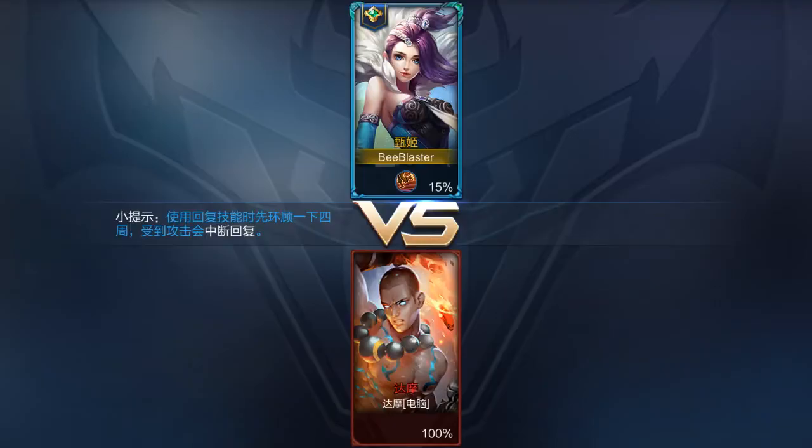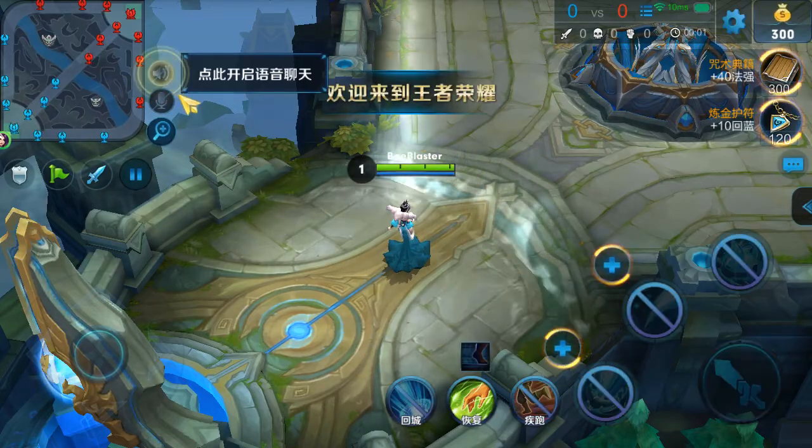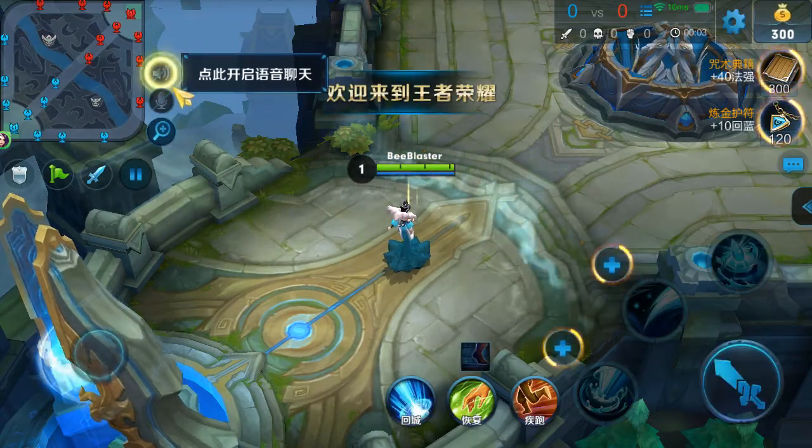The character I'm using for this is Zenji, and the reason is simple: most of her skills have these annoying long delays, so it's all about timing and accuracy. That's basically how you deal with lag in this game — you want to be able to time your skills effectively and predict what the enemy is going to do before they do it. When you have lag, it's even more important that you do that.